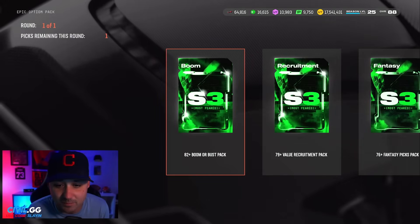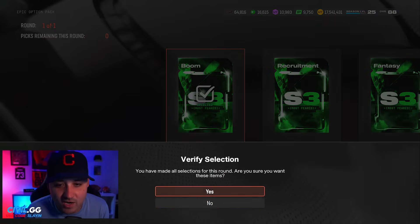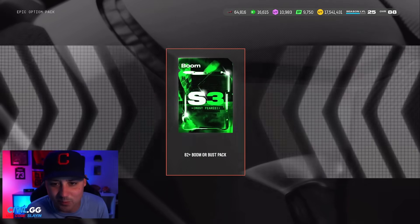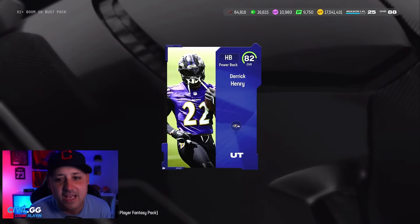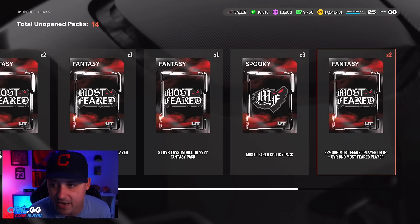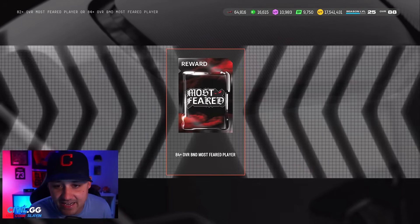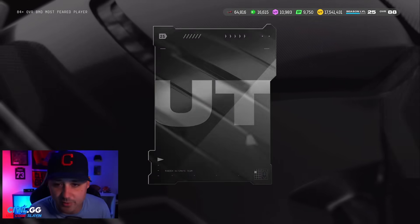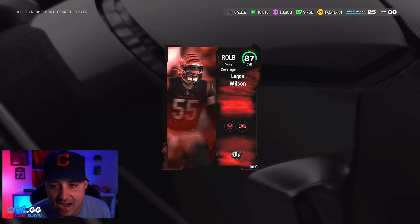We got an 82-plus boomer bust — going with the 82-plus. Can we cash out? Nope, we get an 82. Dang it. Now the 84-plus BND — yes, we'll gladly take that. If we can get a 90 out of here, huge W. Probably not though — we get 87 Logan Wilson. I don't need this card, so we'll take fear for it.